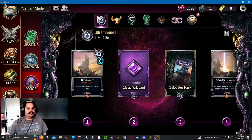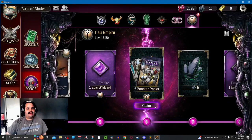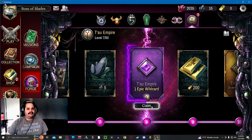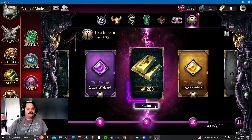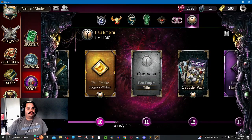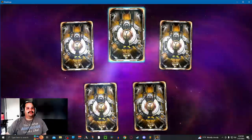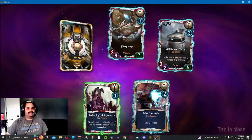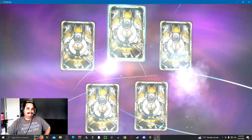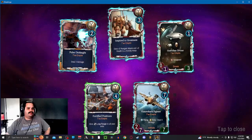No more upgradable cards. So we go to the Forge — we got 5 rewards in the Forge: 2 boosters, Blackstone, Epic Wild Card, Epic Wild Card, and we get a Legendary Wild Card too. We're going to the shop and opening 2 more packs of the Tau Empire. Nothing great in those, and another 4 or 5 positions in the last pack.